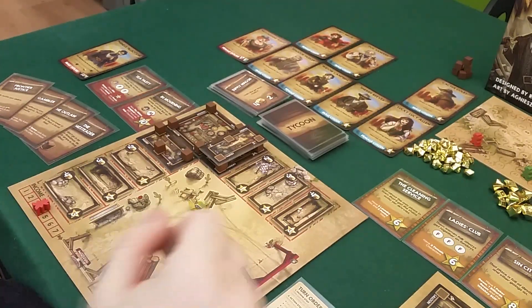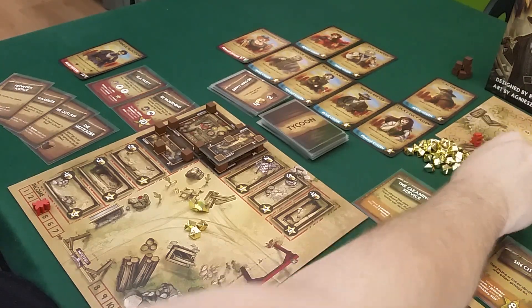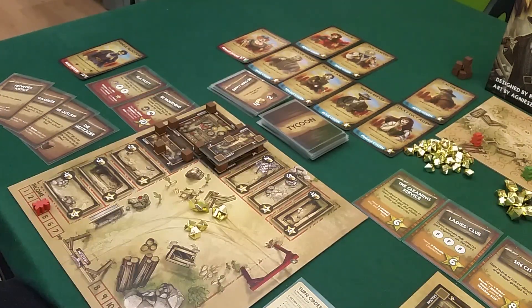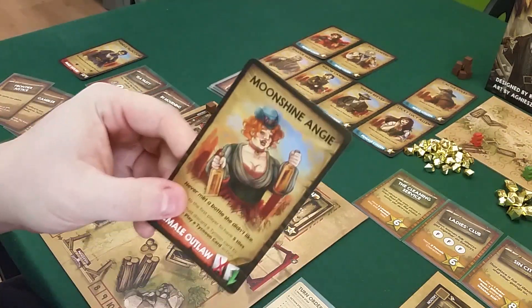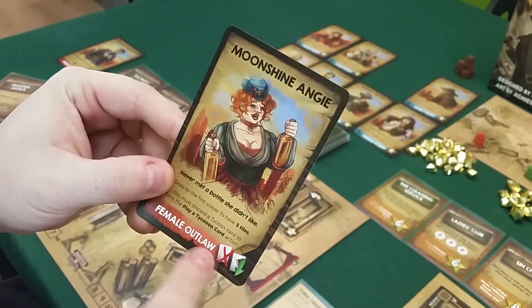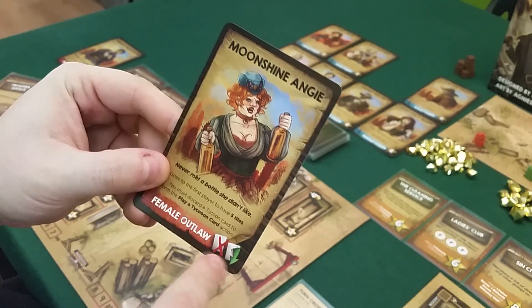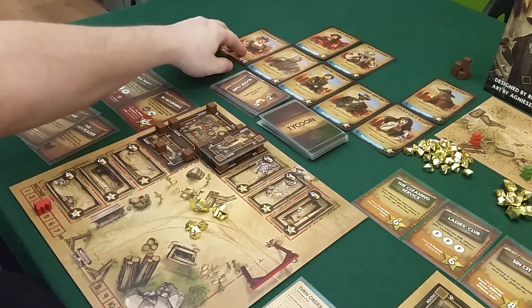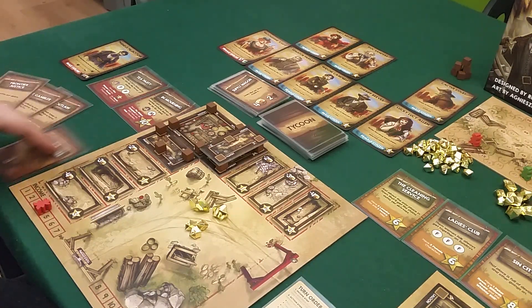I get four income. Now the last outlaw, Moonshine Angie, will come when one of us builds five tiles. She's really annoying because whenever you want to play a card you have to discard another card first — that's really bad. So I don't want to build the fifth tile if I can avoid it. I'll play the homesteader for three more supply, but I realize finishing the pantry would give me two bonus supply I have nowhere to put, so I'll hold off.